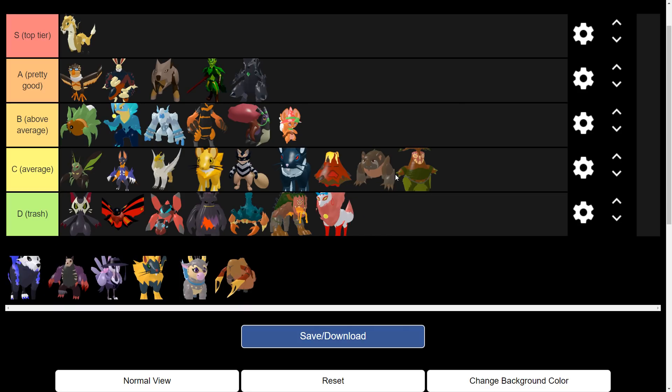Ikezune — trash. I'm not a fan of Ikezune. Its HA is worse than its actual ability, which is pretty sad. It'll get better in the future as the metagame changes, but for now I'm gonna put that at trash.